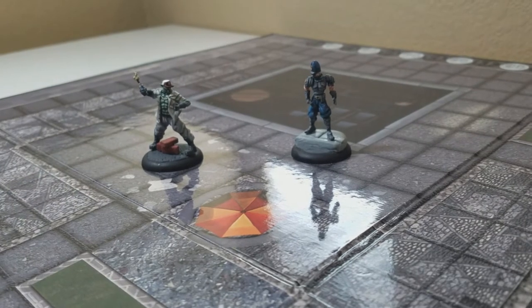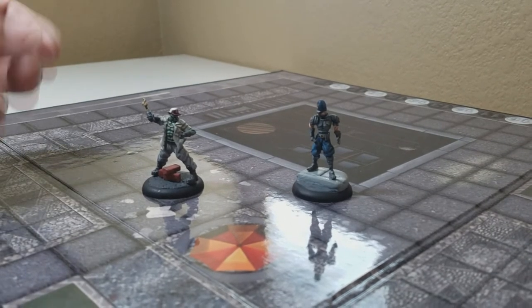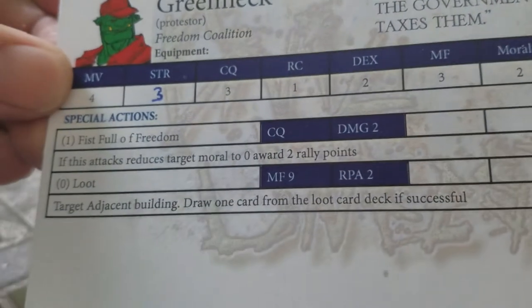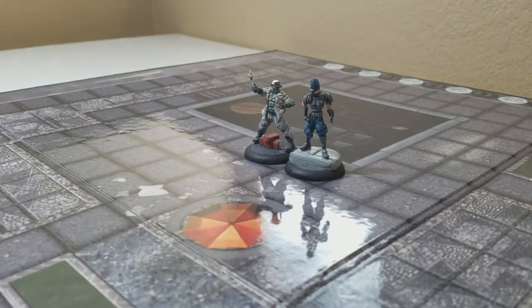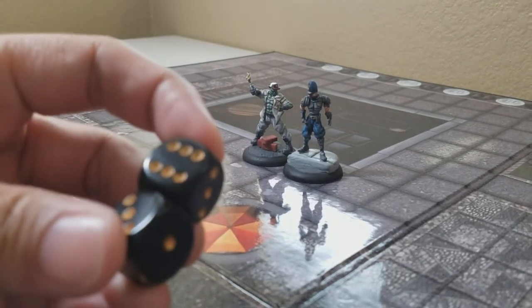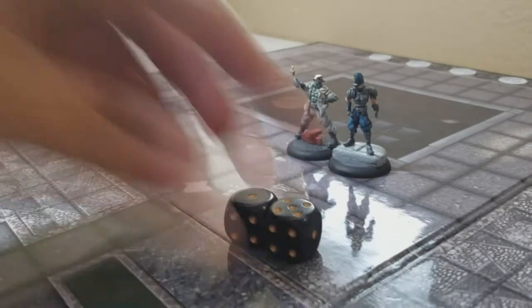If I'm activating this model and I want to use Fistful of Freedom, I have to be next to an enemy model to do that. So I'm going to use my first action to move — his move value is four, as you can see there. So I move him, and now he's next to his target. I'm going to roll two dice and add his close combat value, which is three. So I get a total of nine.